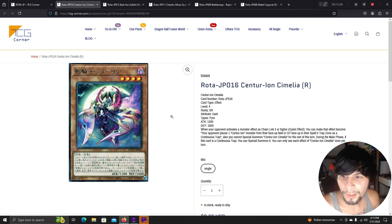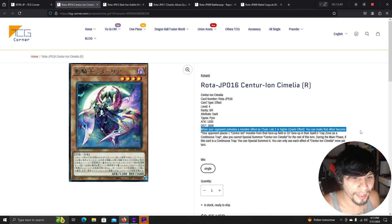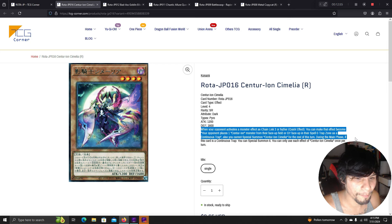Centurion Camellia: when your opponent activates a monster effect as chain link 2 or higher, quick effect: you can make that effect instead have your opponent place one Centurion monster from their face-up field or graveyard face-up in the spell/trap zone as a continuous trap. Your opponent cannot special summon Centurion Camellia for the rest of this turn. During the main phase, if this card is a continuous trap, you can special summon it.